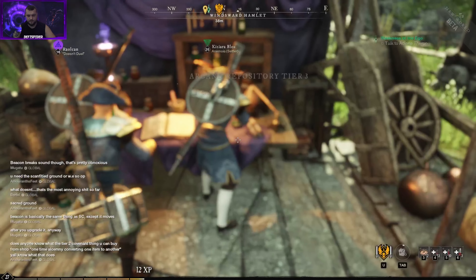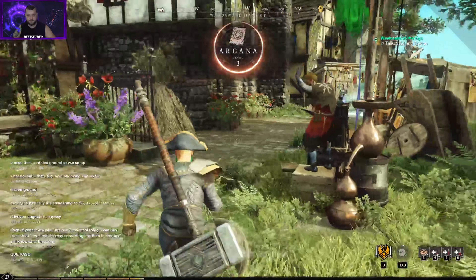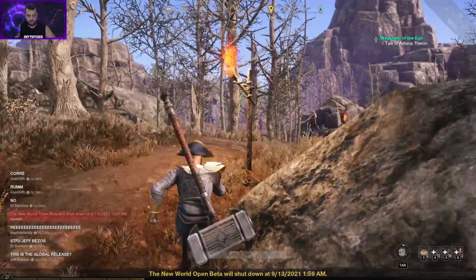At the Arcane Repository, look for the crafting station with the yellow icon. We need to craft three Common Corruption Tinctures. That's two and three — plus 108 Arcana experience, doing great things. Now we need to go back to the angry lady. We've got about 50 minutes left until the beta closes.